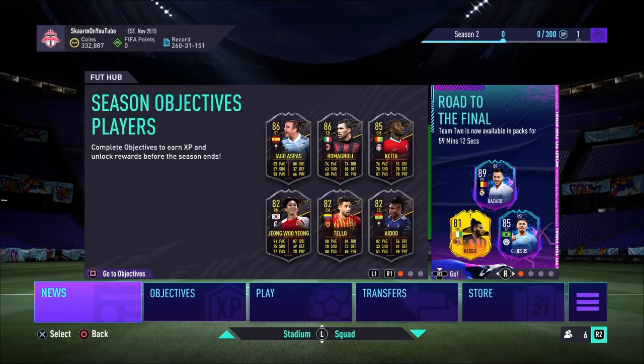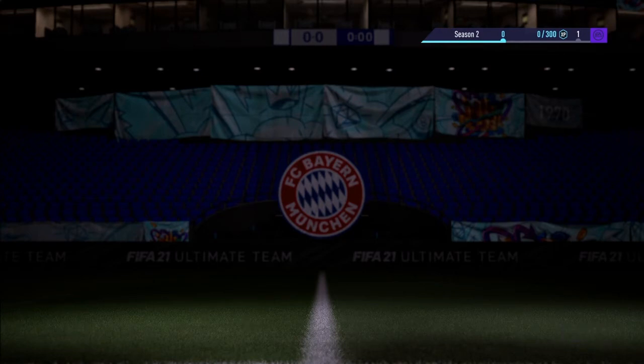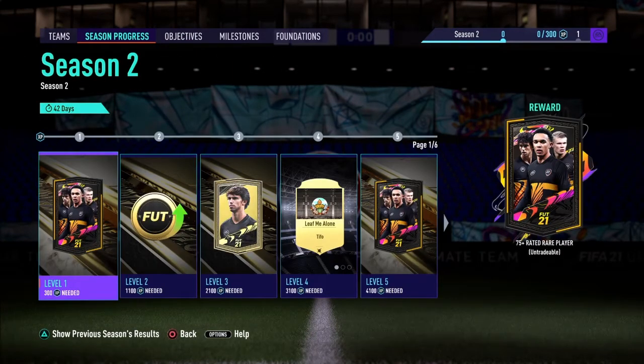What is up guys, it's Skarm and for today's video I'm going to be looking into the season pass. Already in the news tab I can see some of the new cards — Aspas, Romagnoli, and Keita. I'd assume those are the level 30 rewards and maybe the other three are the level 15 rewards. All of the cards look pretty decent, but one card does look better than the others — the center back on the right side. Here we go, live look at the new season pass.